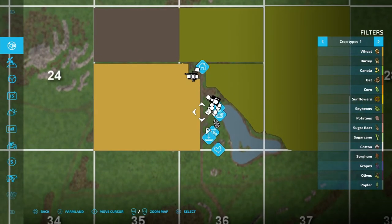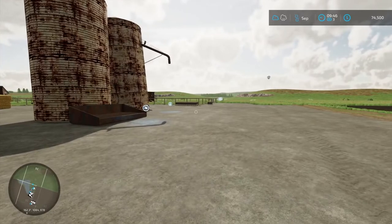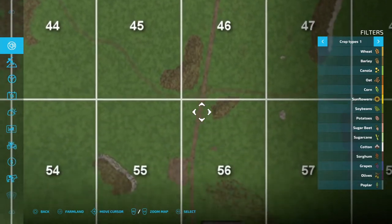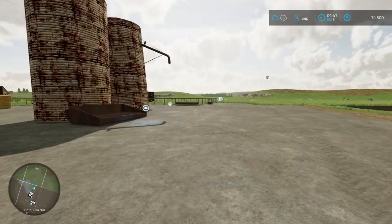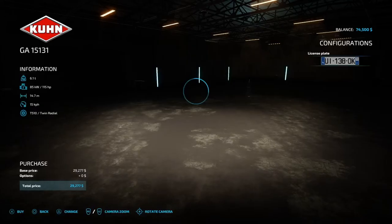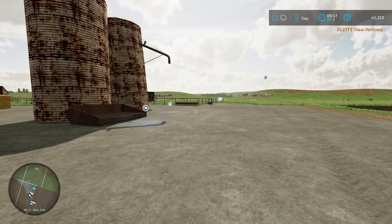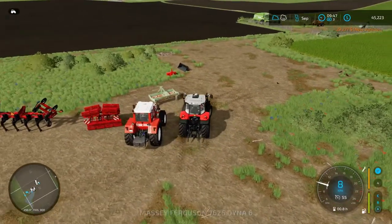Something's glitching — let me reload quickly. I've restarted the game, there was a little problem. Let's check the store — I can't purchase that unit, there's nothing here. Let's try again after reloading. We don't have any lease items — oh there it is, we've just purchased ourselves a nice windrower.